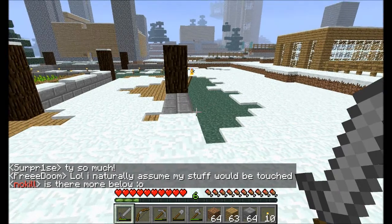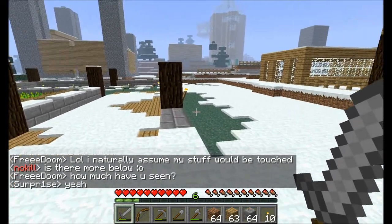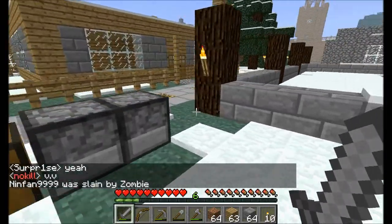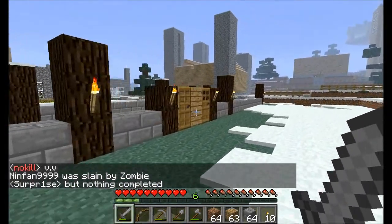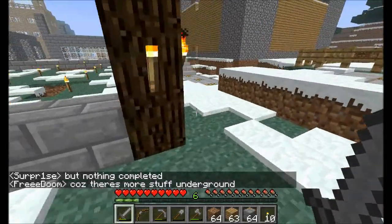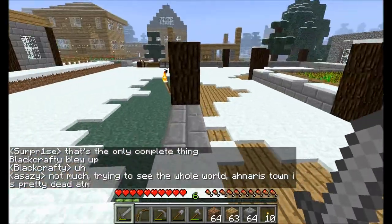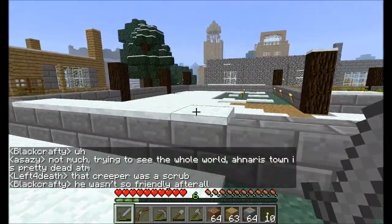We even have some potential to increase the size of the main building in this direction, because there are about 8 to 10 blocks of room left. There is no more room to the left or right side — maybe 2 or 3 blocks until we reach the street. We will keep it like this. So this is the new layout of the house.